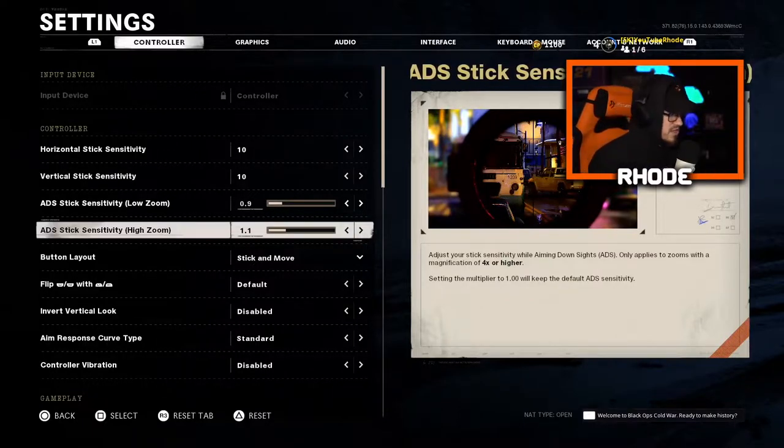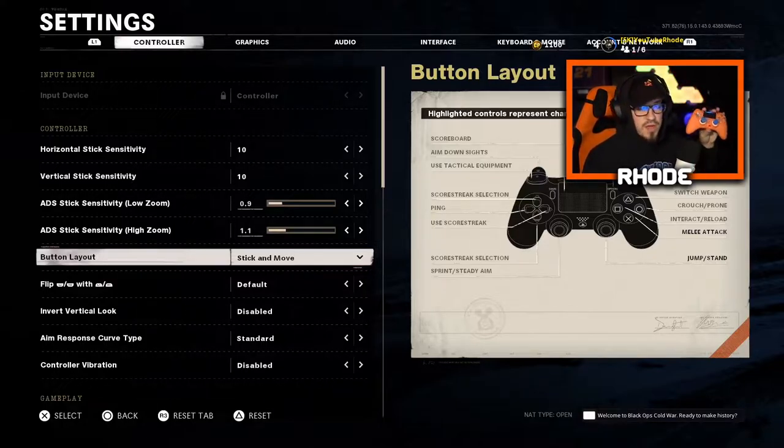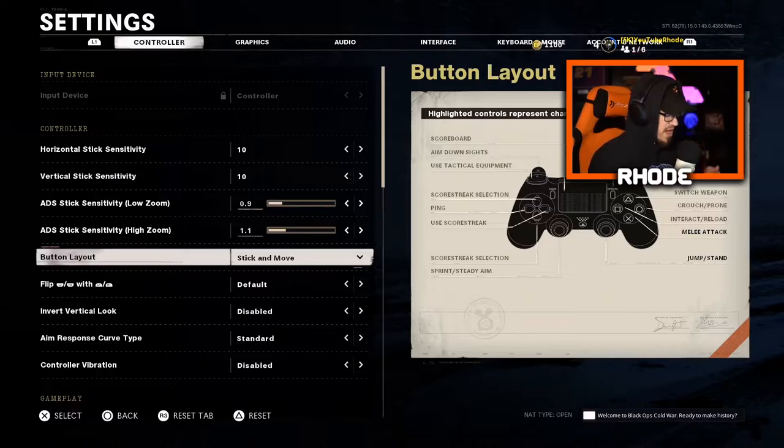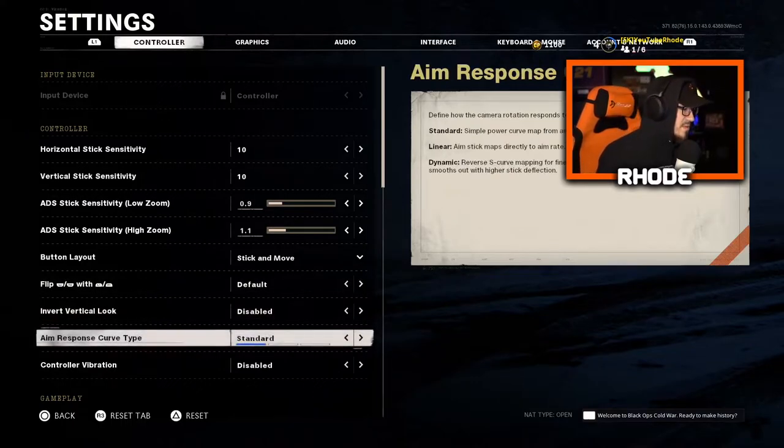For button layout, I use stick and move — I always use stick and move. I do have a Scuff as well. I use the right stick to jump and I use my paddles to armor up in Warzone, to slide, to melee — that's what I use my paddles for on my Scuff. I fell in love with stick and move back in Modern Warfare and never went back. When you try it, you don't want to go back.